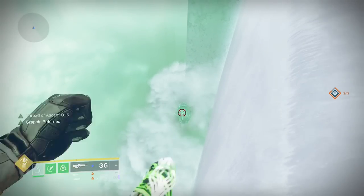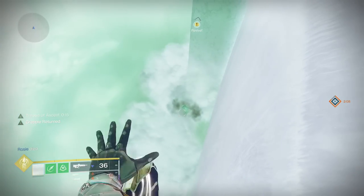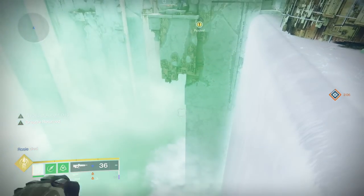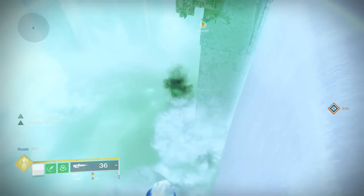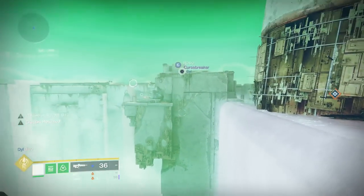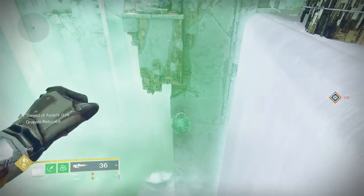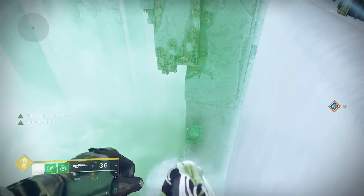Make a grapple and cancel it. Then spam grapple and jump repeatedly. This will allow you to gain height with infinite jumps, and gain grenade energy every time you grapple and cancel. So grapple cancel like 4 times on one grapple point to max out your grenade energy.